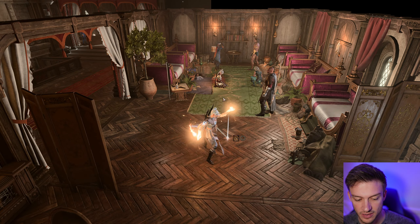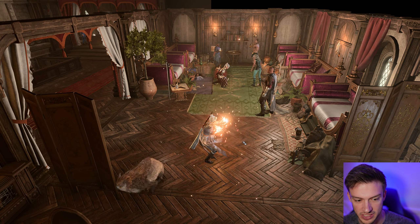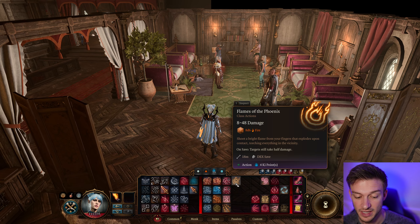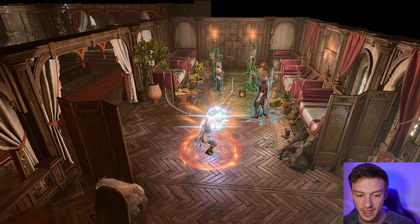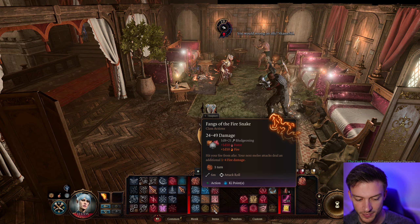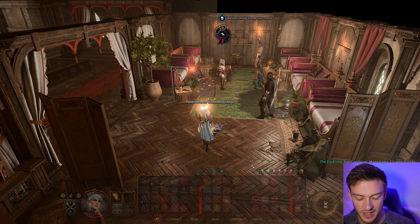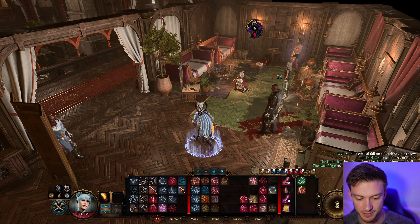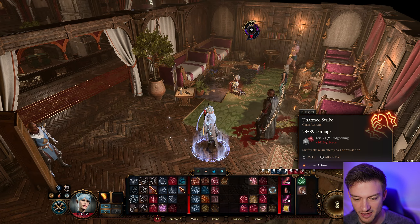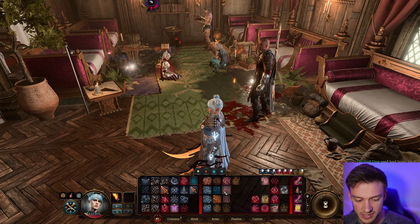We've got Fireball and Scorching Ray — Scorching Ray deals 4 beams of damage, which is pretty good output. We also have Hold Person that can work on two targets, so we can Hold Person and then go in with Flurry of Blows for critical hits, dealing a ton of damage. When in doubt, Fireball it out — you can literally drop a huge Fireball and hit a ton of people. Our punching attacks are typically going to be the best ones to use. We also have a bonus action Unarmed Strike, and our Soul Snare heal from the armor. Pretty solid build overall with lots of damage options.